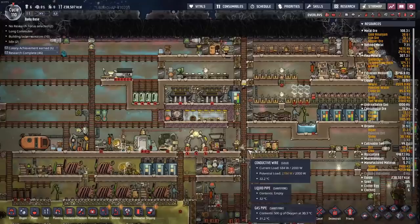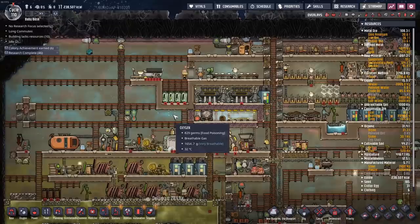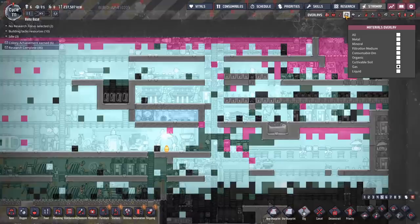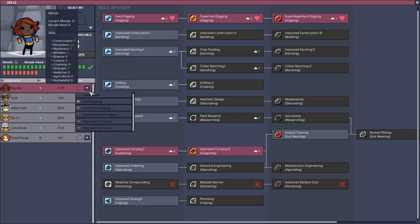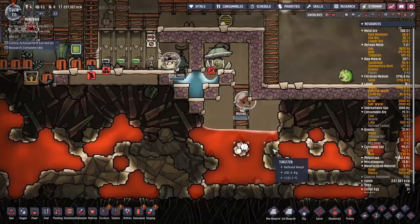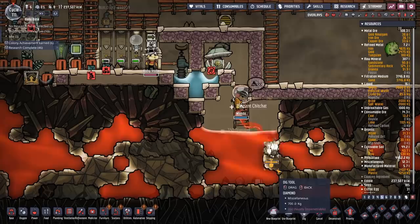That doesn't seem to be working too well either. I might have to move the beds somewhere more hospitable — I figured the gas pump will eventually catch up. I've skill scrubbed Mando and put them straight into super hard digging, which was their original intention anyway — which means they're going to need a new hat. Then they should be able to start digging down here and hopefully freeing up a little bit of space.